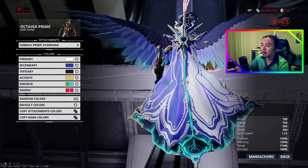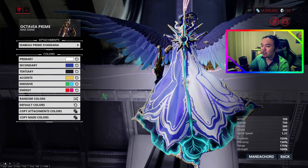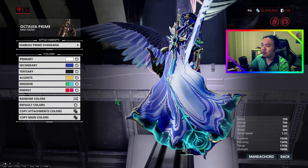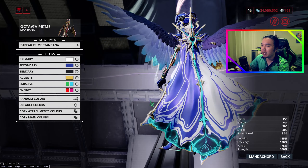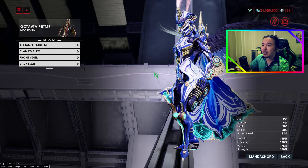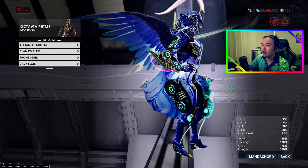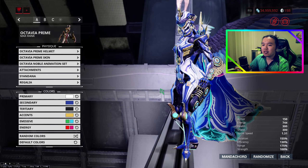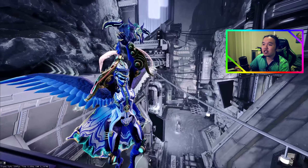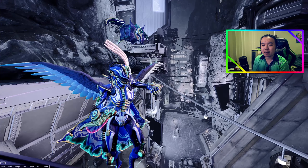Speaking of the prime skin, you could potentially swap to something like Octavia Diva for a more simplified look, or the Maestro skin if you really feel like it. But I feel like the Maestro skin and the prime helmet clash too much, so I might just stay away from that. The same idea with the Octavia regular skin — the prime skin and the prime helmet are designed to fit with each other, so I think that works a lot better.